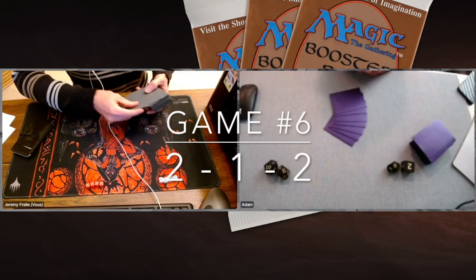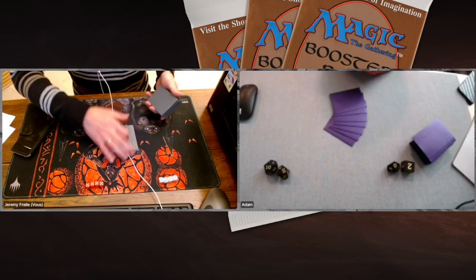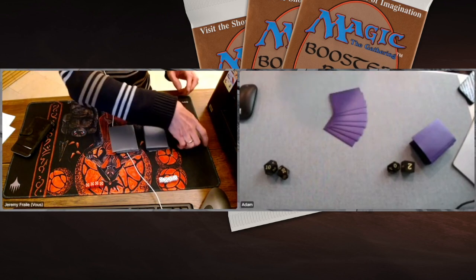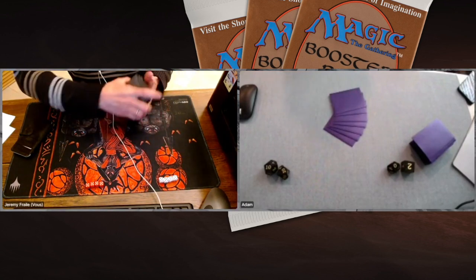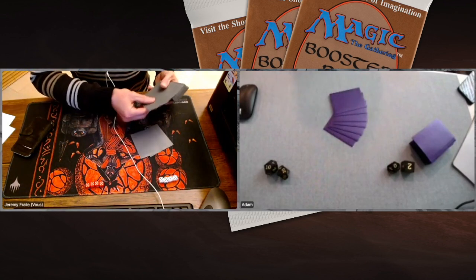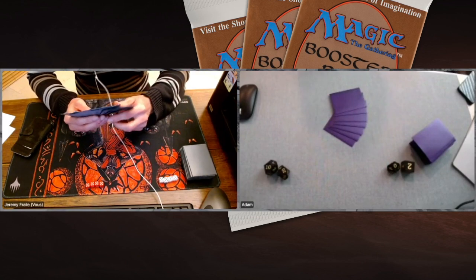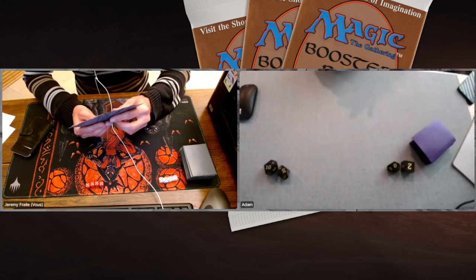Game number six — the deciding game. Maybe it'll be a draw again and we'll need game seven. I've put this game in regular speed because it's a decider. Jeremy is putting a card on the bottom and Adam starts with Goblins of the Flark — some early aggression.